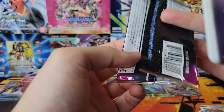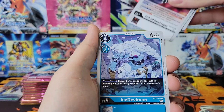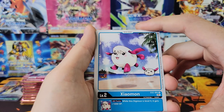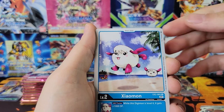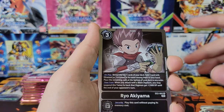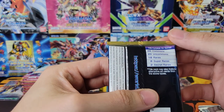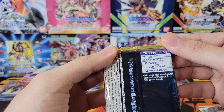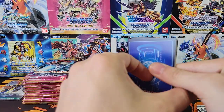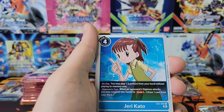These boxes have dropped fairly significantly in value recently, probably because now there's a new set on the horizon and LGSs want to get some money back off of this product so they can pay for the next product. I think these have dropped like $7 in the last few days - they're like $63 right now, which is not a bad price, it's below MSRP. There's only 18 rares in the set and eight super rares.